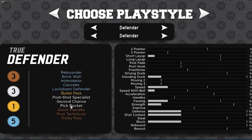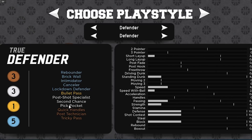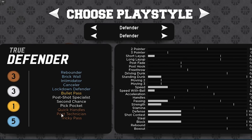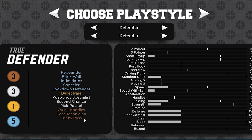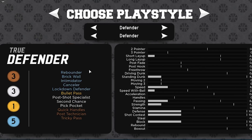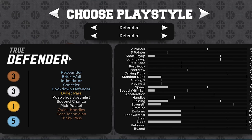It also has Bullet Pass on Gold, which is good because the whole point of the center is to play the defensive side and pass it out to the guard — so making good passes is going to be very important. It also has Silver Post Shot Specialist, Silver Second Chance, Silver Pig Pocket which is going to be a pretty big badge, Bronze Quick Handle, Bronze Post Ignition, and Bronze Tricky Part. Those badges are pretty good — I don't know any other build that has five diamond badges.